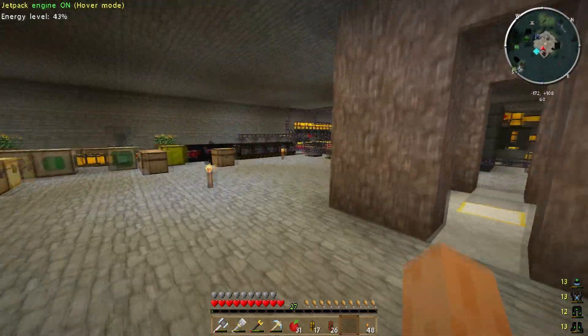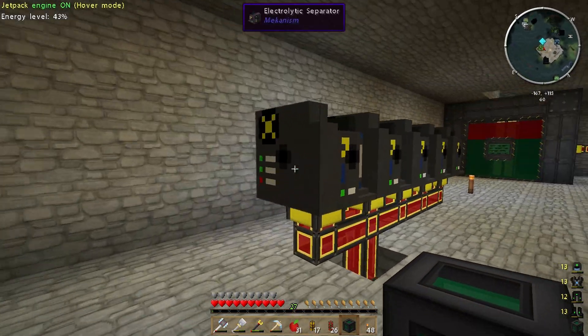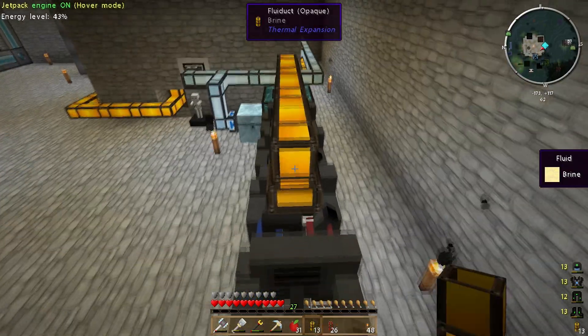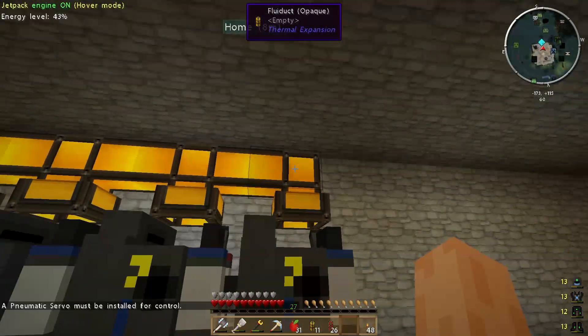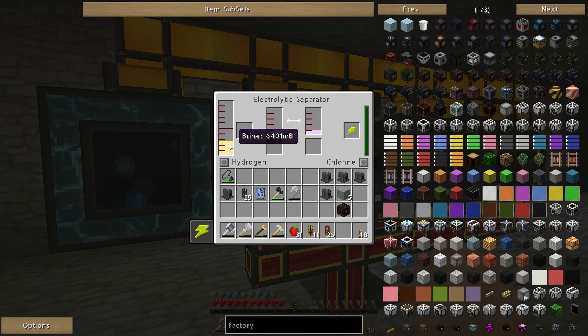Where's my second tesseract? Apparently it's upstairs. I did build a crafting terminal down here so I have easier access to my ME network. So I can set the tesseract to fluid mode receive only, turn everything else off, and turn it to the brine network — it should now be receiving brine. As you can see, all of these fluiducts now contain brine.